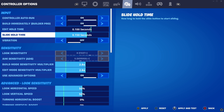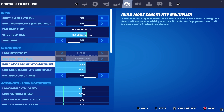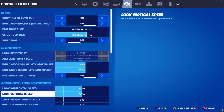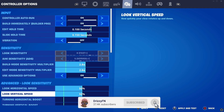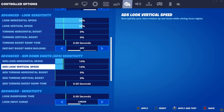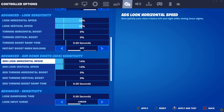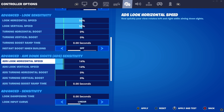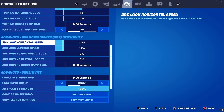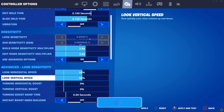Controller settings: my edit hold time is on the lowest, my slide hold time is on halfway. Building edit is 2.8. I play claw — double claw on a PlayStation 4 controller. Look sensitivity is 50/50. ADS is 14/14. This is really good for AR aim — I swear I don't miss a shot with AR, so make sure you try this out.